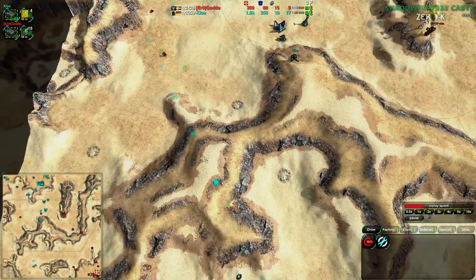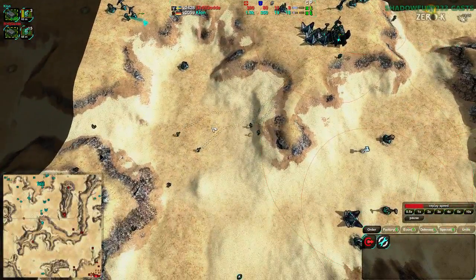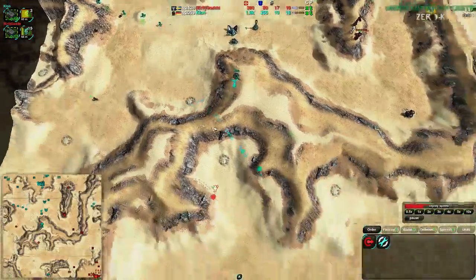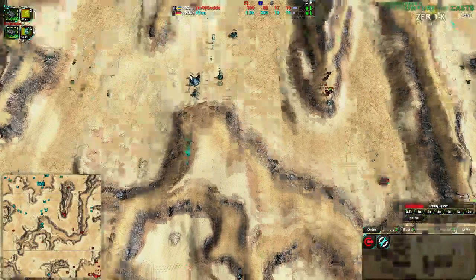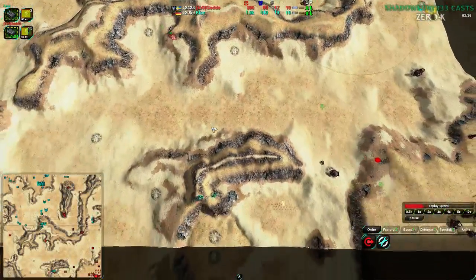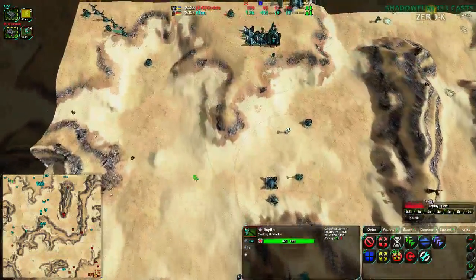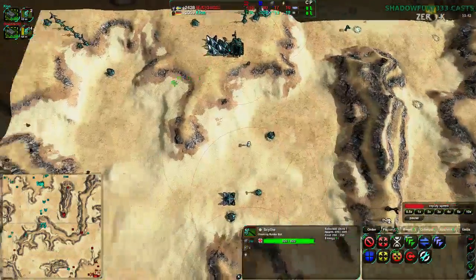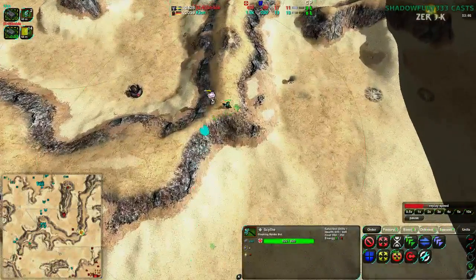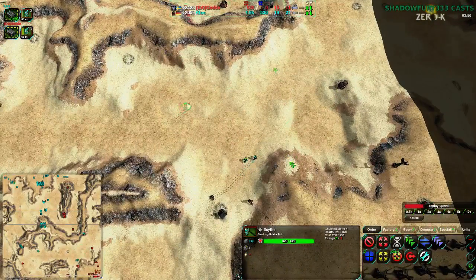Going for a much more direct option than usual — well, not than usual, but at this stage in the game, going for a Scythe generally is an indicator that the player is quite desperate to get a high priority target out to try to get themselves back in the game. Scythes are great for comebacks. They're great for knocking out something big like a factory in the extreme case, but usually a bunch of metal extractors or a fusion plant later on. At this stage in the game, early on, they're a little more unusual, but not unheard of.